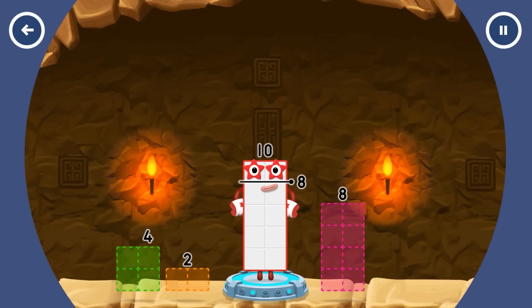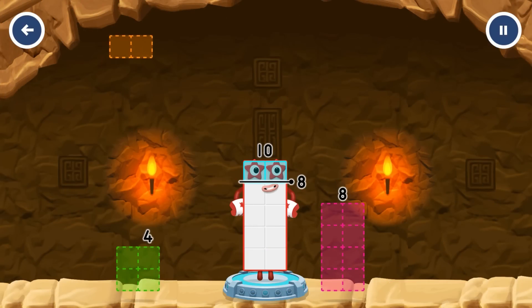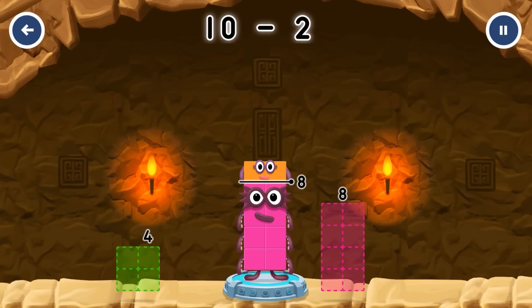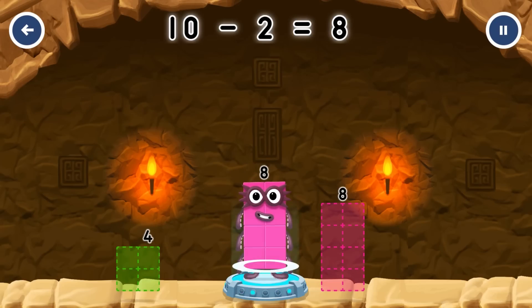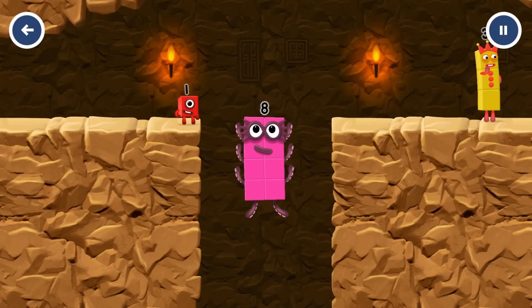Take number blocks away from 10 to leave 8. Two — you cracked it. 10 minus 2 equals 8. Eight. Great.